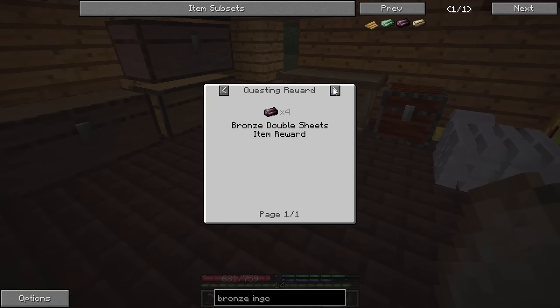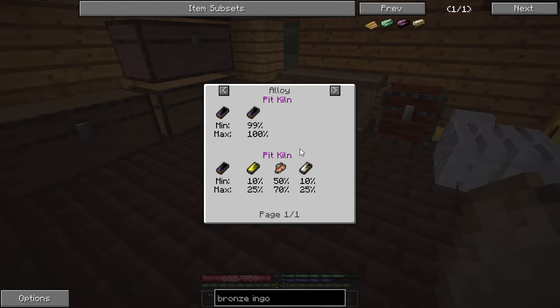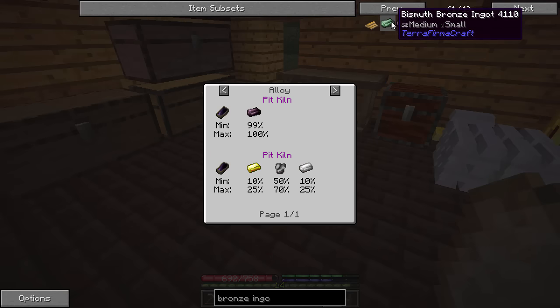We've also got Black Bronze, which is a mixture of silver and gold. I don't seem to find much of that — I found a lot of gold, but I have never even seen a silver mine, or even an ingot on the ground. So we're probably not going to go with that one. We're going to do the other two recipes today.